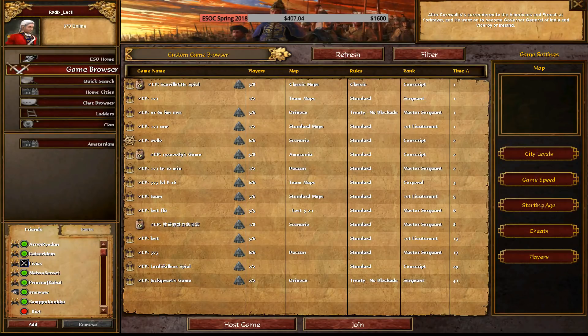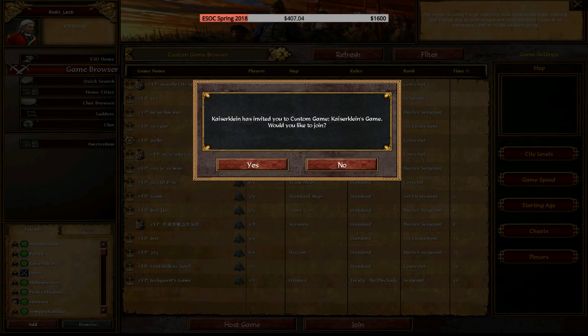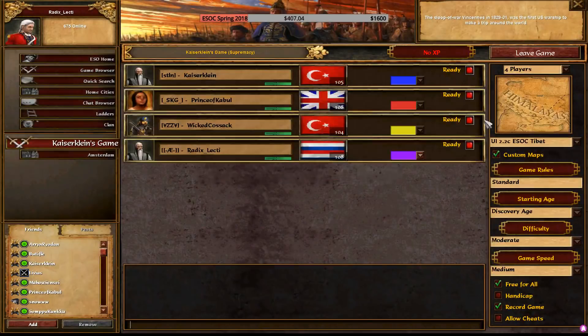The next map will be Tibet - definitely heavy trade posts. Prince vetoed Cascade Range and Mendocino, probably because Mendocino is a good map for Kaiser with France or Germany on the trade posts. Kaiser has the momentum now. Kaiser has already typed something in - looks like he's locked in as France. This is a civ we don't usually see on Tibet in tournament play.